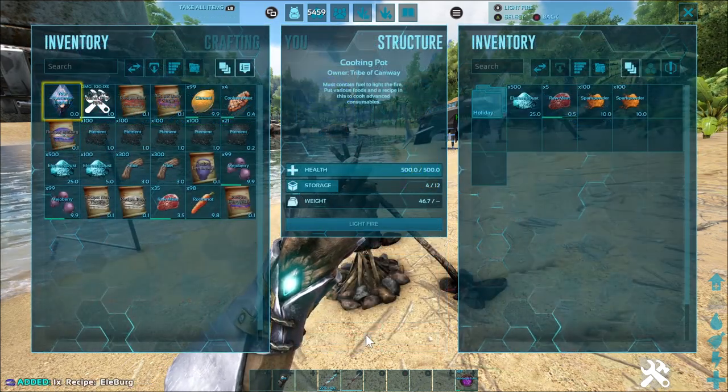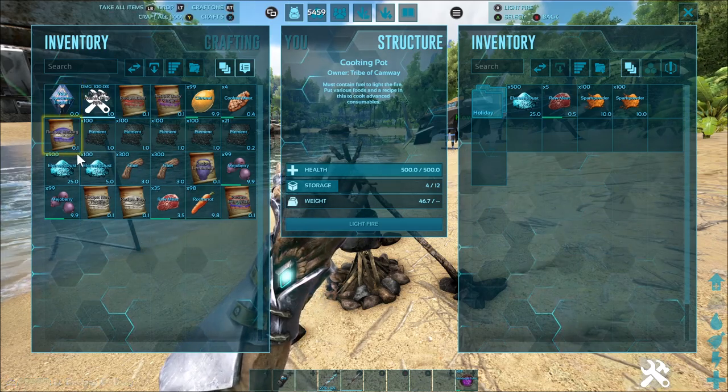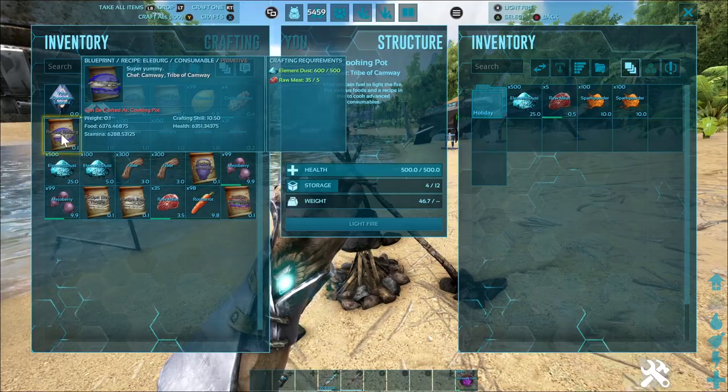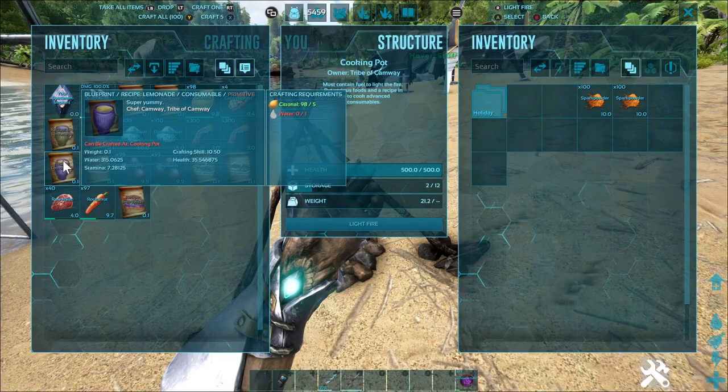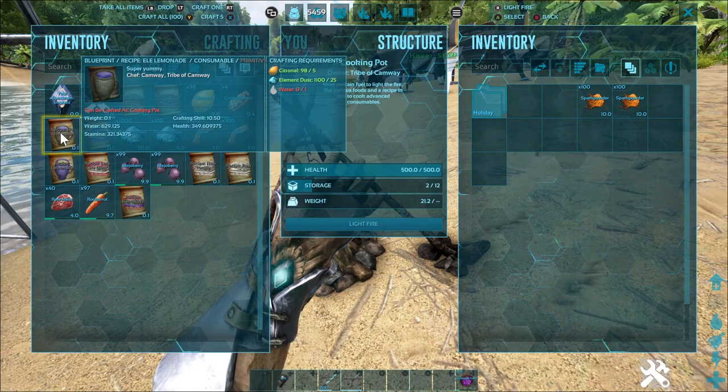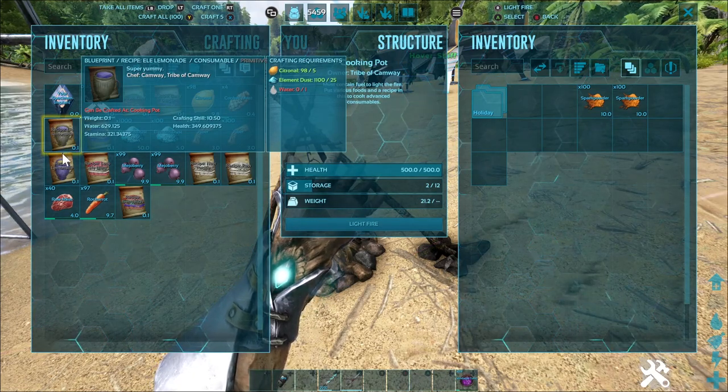While meat will make some of the best food, veggies make the best drinks. When making a drink, I'd like to use a crafter and throw in five lemons — that will allow the drink to restore more than enough water. You can throw in some stim berries for stamina regeneration, but for the most part, these items are just to recover food and water with.